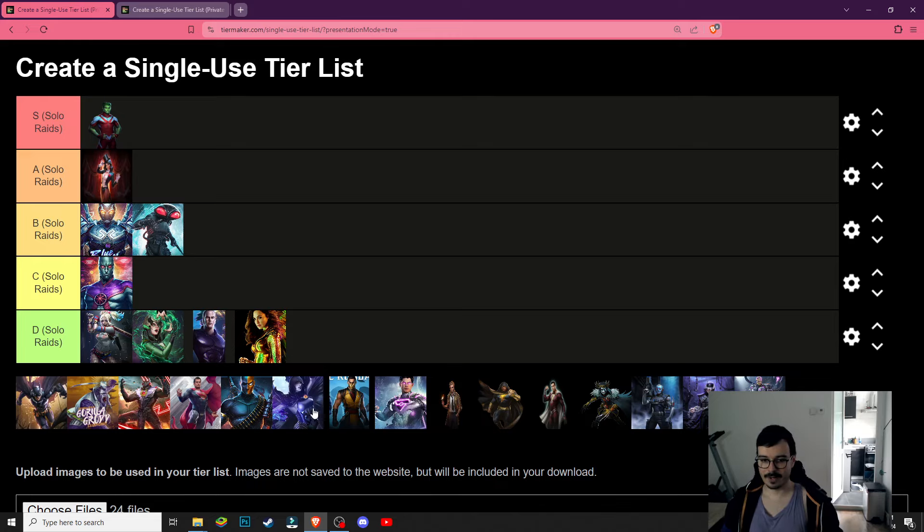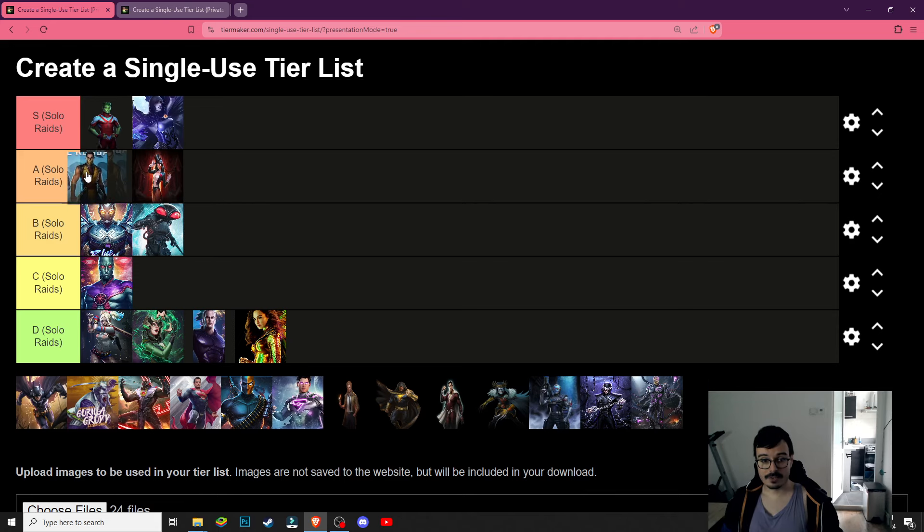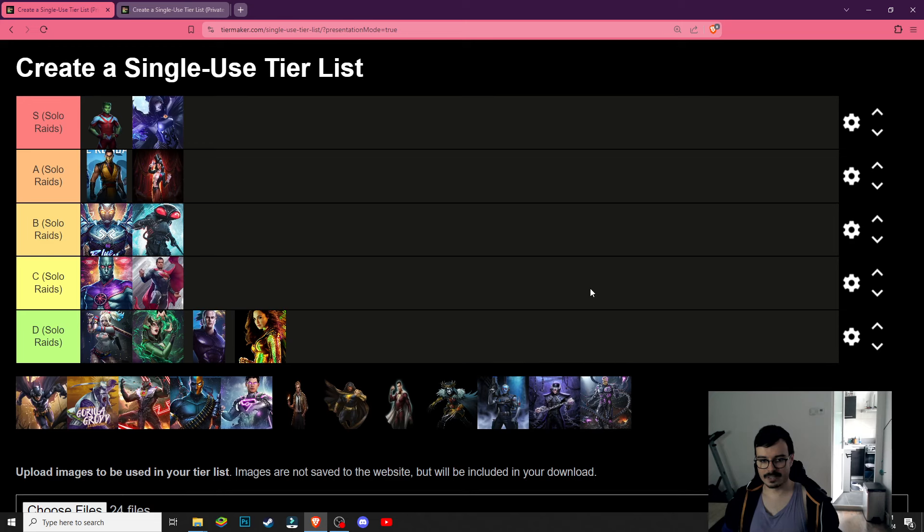Raven is in the S tier, obviously — one of the best characters in the game, buffs a lot of teams. Scorpion is also A tier because he is able to enable a team that does two billion damage, but he's a bit slow at getting there and you need a very strong Raiden for that. We have Justice League Superman who you can use for entertainment purposes I guess, but this is not great.